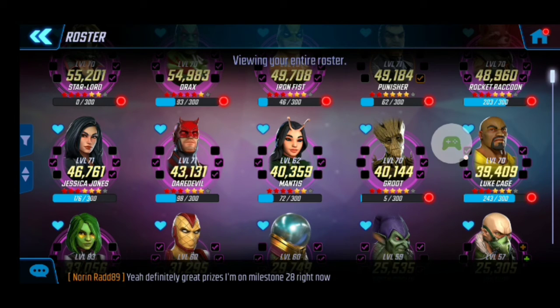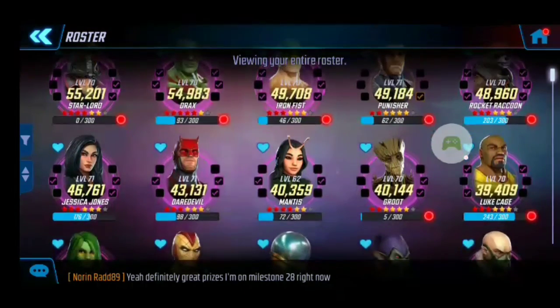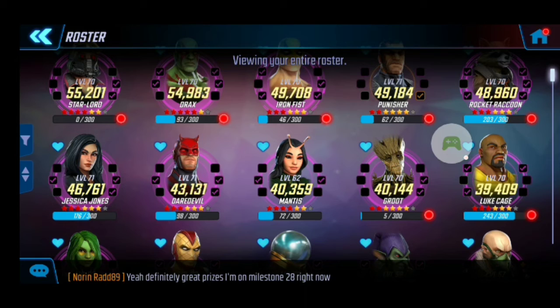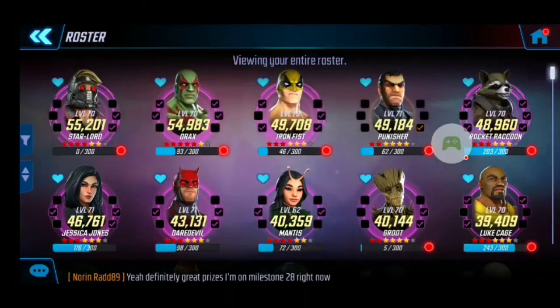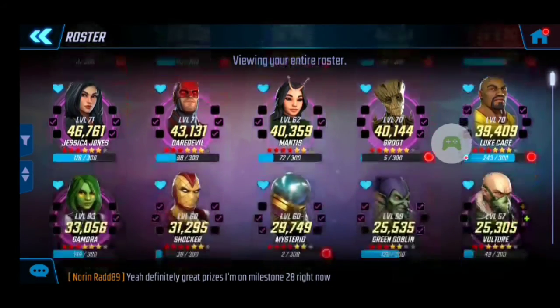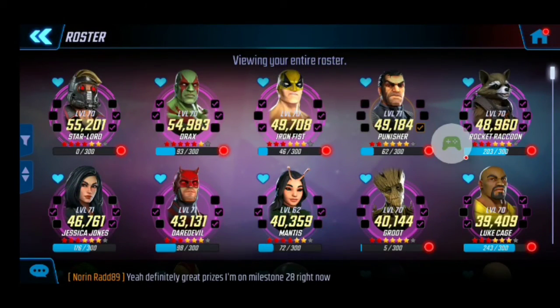There aren't too many cons for the Guardians. They're not great in war, but end game you're going to use them a lot — they're great in blitz, great for dark dimension, and just an overall really great team. If I had to put them in order, it would be the Guardians first, then Sinister Six, and then the Defenders. Those teams are definitely the best to go for when you're first starting out early game. Hope this video helps out and enjoy your 4th of July — catch you all next time!